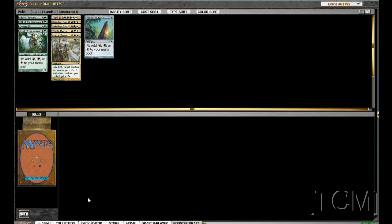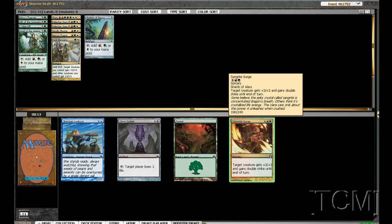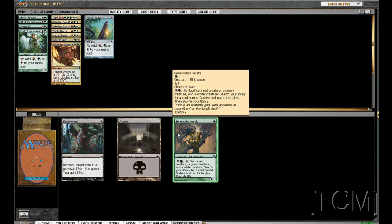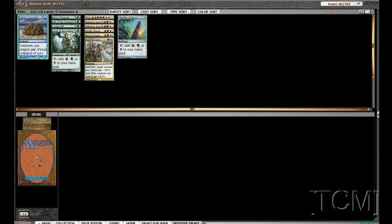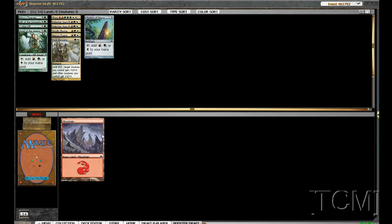It's not Cruel Ultimatum but it's still good. We'll take this card — we're not going to play it but why not. Late in the pack we're seeing Godsire and a Swamp — that's about it for this first pack.